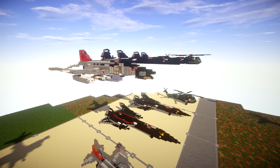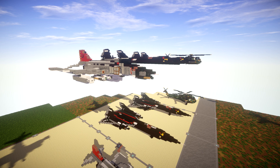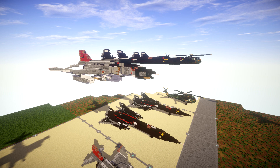The F4 was used extensively during the Vietnam War as it served as the principal air superiority fighter of the U.S. Air Force, Navy, and Marine Corps, and became important in the ground attack and aerial reconnaissance roles later in the war. The Phantom 2 remained in use by the U.S. in reconnaissance and Wild Weasel roles in the 1991 Gulf War, finally leaving service in 1996.